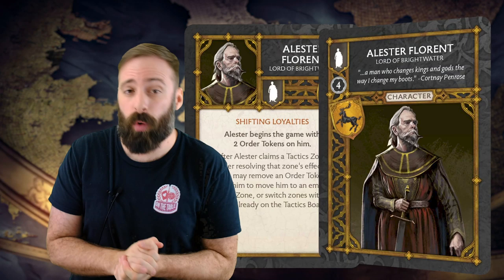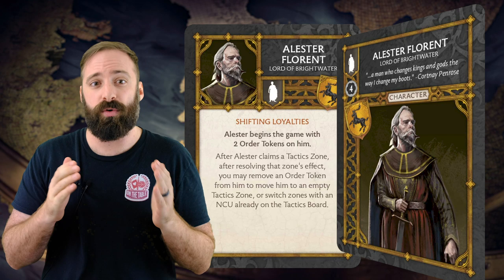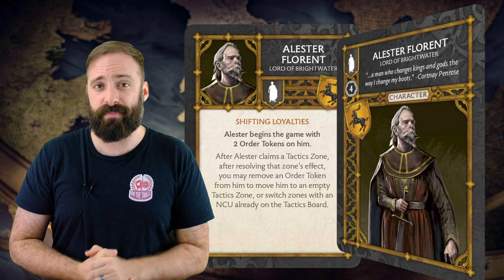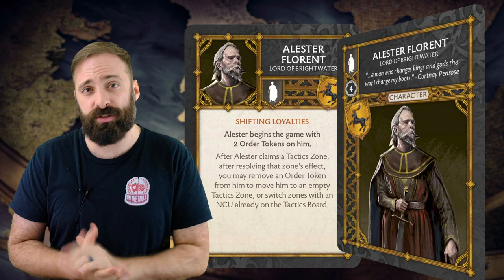Alistair Florence's Shifting Loyalties will allow you to, twice per game, switch Alistair's place on the tactics board — either by moving to an unclaimed zone, or by removing an NCU already claiming a zone and replacing that space with Alistair himself. This is an amazing ability that gives you so much flexibility. For example, maybe you want to get the tactics zone to activate some tactics cards later on, but right now it's advantageous to take the melee attack zone and get a free hit in. You get your free attack, take the melee attack zone, and then spend his order to switch over to that tactics zone.